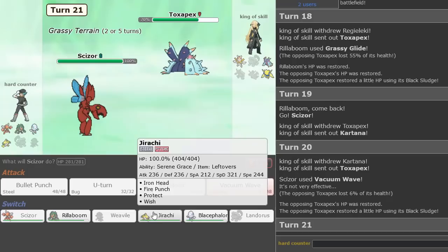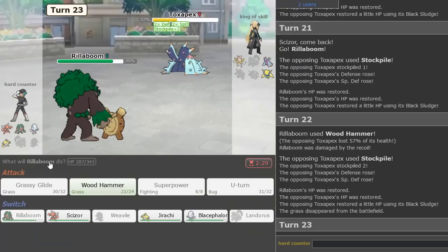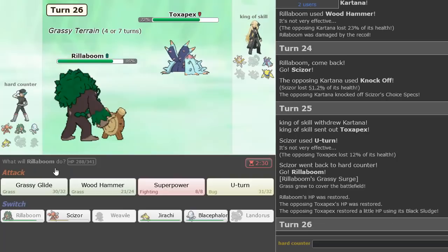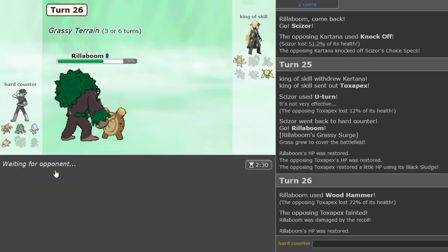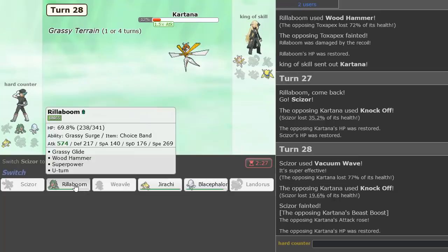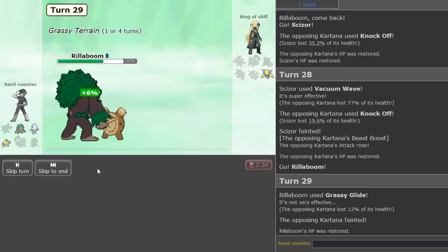So now I get to go into Rillaboom — probably Grassy Glide is the play. That's doing quite a lot. I think he's going to go Kartana — watch this play! No, he switched. I have to Wood Hammer — please just knock this out. Okay, just do it again. This is definitely a problem — I U-Turn out here. I could not knock out the Kartana, he switched out — that's crazy. We're in a good spot now. I think we just go Scizor again and Vacuum Wave here.